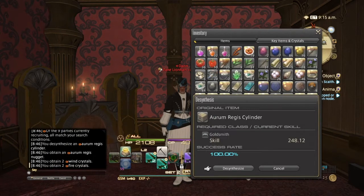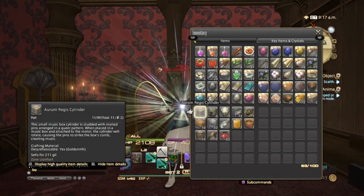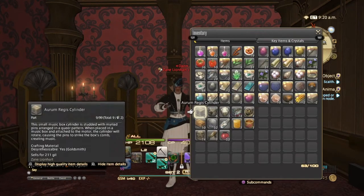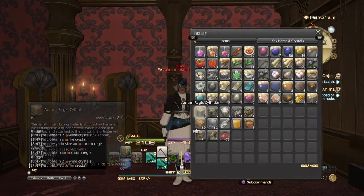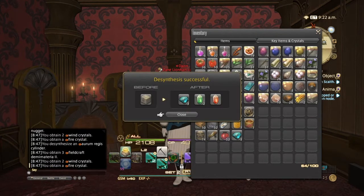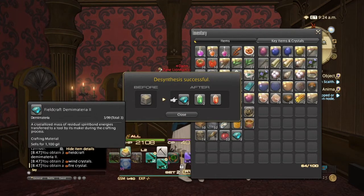You might get Armiger nuggets or cloud micro whetstones back — if you do, just recycle them and make a bunch more. I'm not getting any so far. All right, here we go. You can get up to a total of three in one desynthesis, so that's pretty cool.